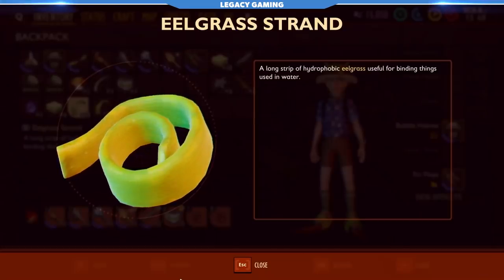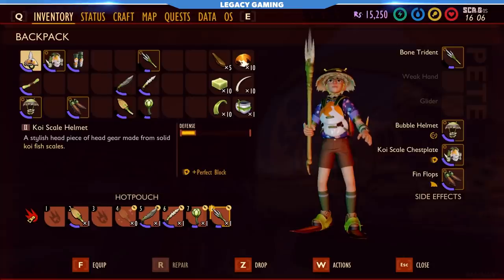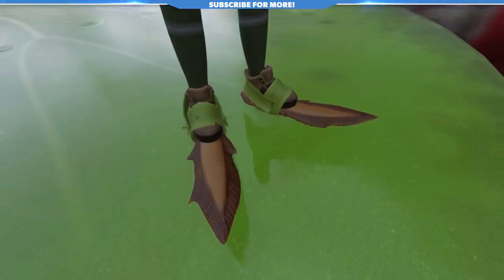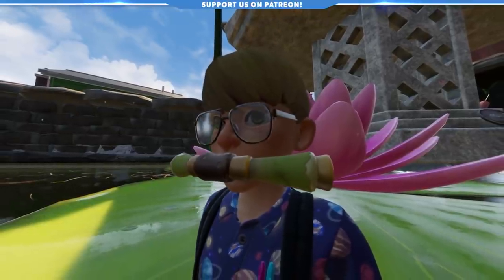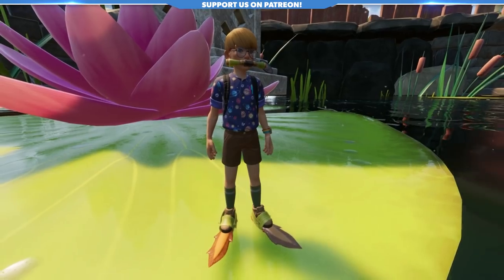With your eelgrass secured, water boatman fins, and lily pad wax ready to go, it's time to get yourself suited for more advanced diving maneuvers. Not only will you be able to craft those stylish fin flops, but you'll also be able to craft the gill tube — essentially a rebreather that extends your oxygen levels all the way up to 80 seconds. Look at you, you James Bond of the pond.